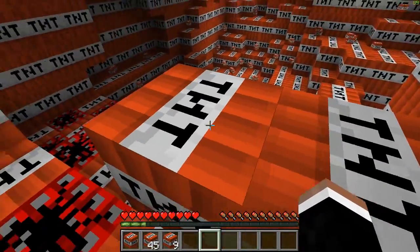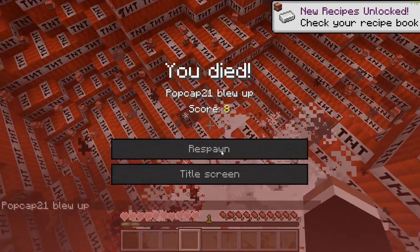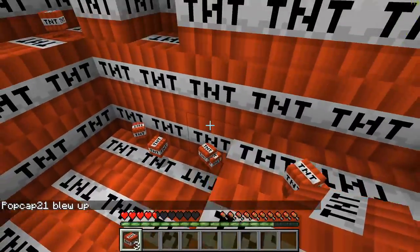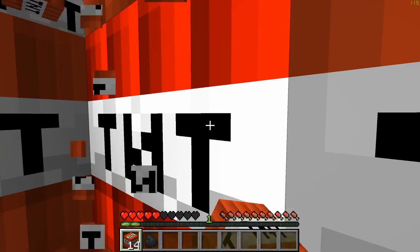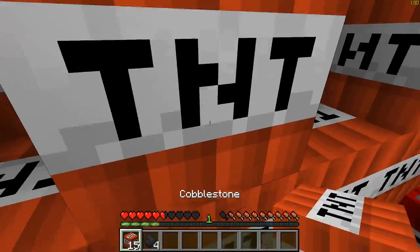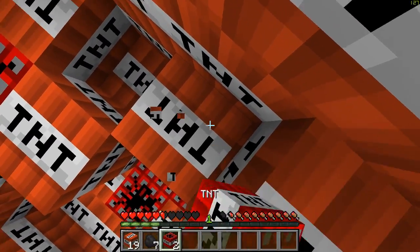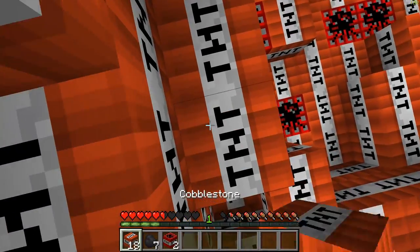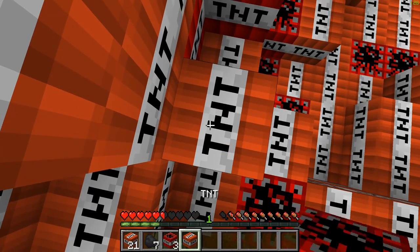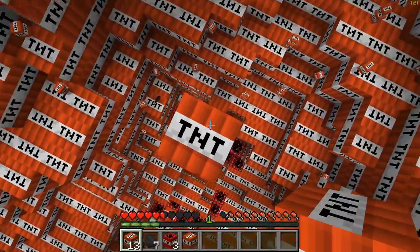Might have screwed the pooch here. Iron ore! This is a very challenging survival map. Right now I bet that's cobblestone — yeah, see, it is. It turned into TNT. Cobblestone turns into TNT. All hope is lost.